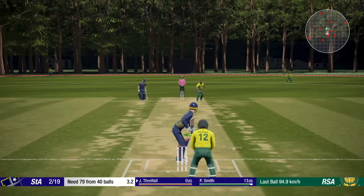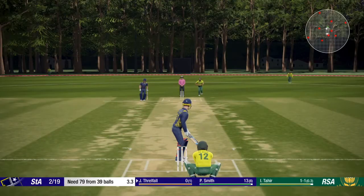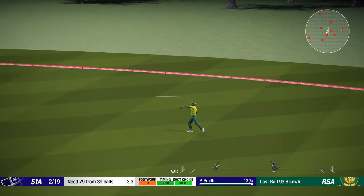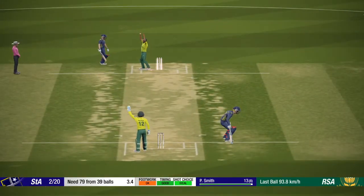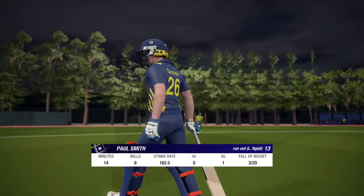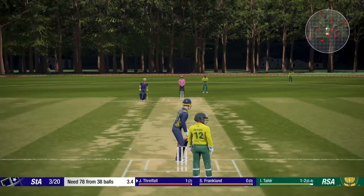Tahir into him — leans on it but can't beat the man at mid-wicket. Tahir once more — full outside off stump and driven through the gap, he'll get one, coming back for two, direct hit and Smith's in trouble. And yeah, another wicket for St Andrews — Smith goes for 13. Warning bells sounding here for the Staus team as the Captain Franklin comes out to the crease.